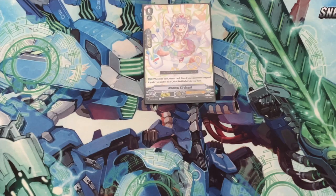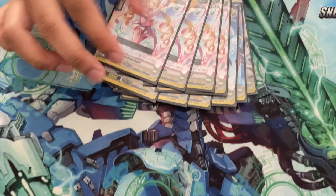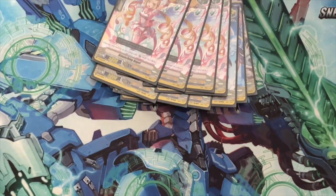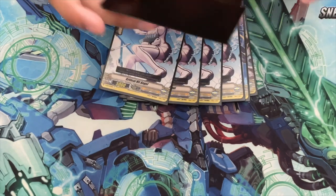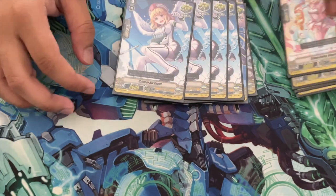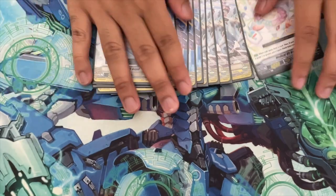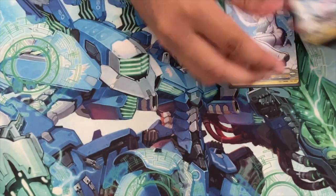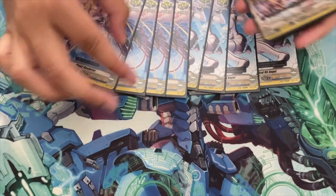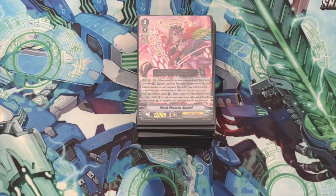Our starter is Medical Kit Angel, and then we run 12 crits — the Sentinel crit is included — and four heals. Crits are essentially a win con for this deck; if I had the No Seal crit I'd honestly go 16 crits, because the whole focus of this deck is to close out games and win as fast as possible with Hamiel's ability to stop sentinels, and your opponent won't be able to respond especially if you get it off on your first grade 3 ride. That's pretty much the deck — thanks for watching, have a great day, and I'll see you all next time!